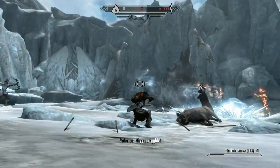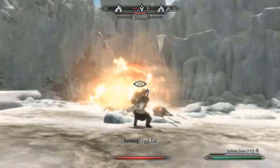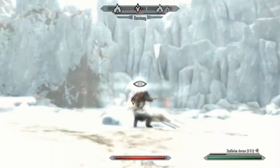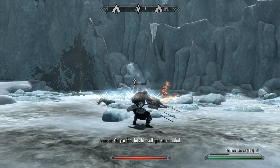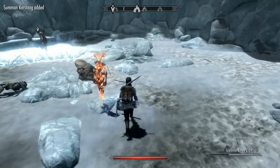My bow is doing nearly 1,400 in damage with the chaos and fire enchantments — and there's a stolen bow. And there you go. And that's it. Job done.